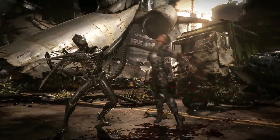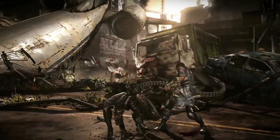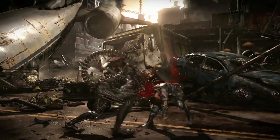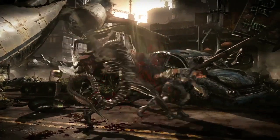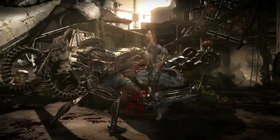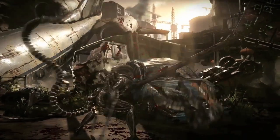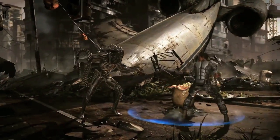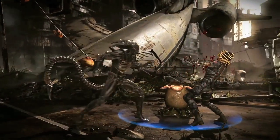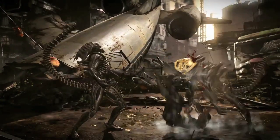The Queen variation looks like it's going to be awesome. The only thing I'm wondering is how long it actually takes to call the egg to the stage and if it's going to be usable in the middle of a combo, or if it'll be something like Tremor's Crystalline variation where he summons a crystal cube — which is too slow to use mid-combo. It might be that case for this variation, but regardless, it's the variation I'm looking forward to the most.